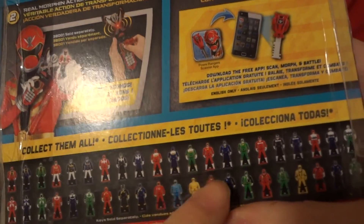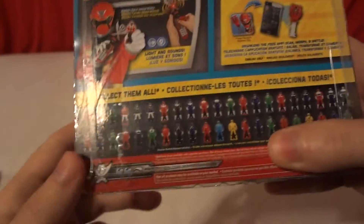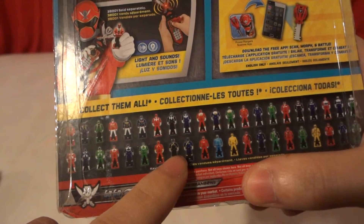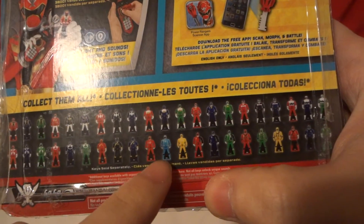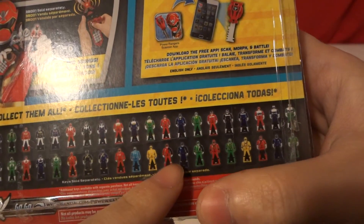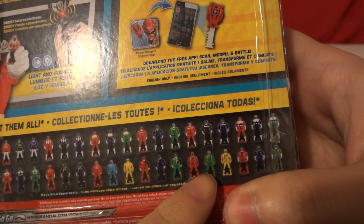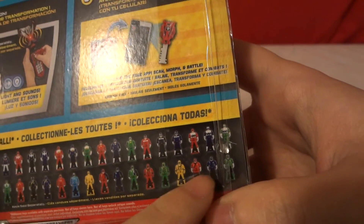Anyway, moving on - Power Rangers Zeo, Power Rangers Turbo, Power Rangers in Space, Power Rangers Lost Galaxy which is what this box is, Power Rangers Lightspeed Rescue, Power Rangers Time Force, Power Rangers Wild Force or Super Sentai Gaoranger, Power Rangers Ninja Storm or Super Sentai Hurricaneger, Power Rangers SPD which was Space Patrol Delta obviously or Super Sentai Dekaranger, Power Rangers Mystic Force or Super Sentai Magirangers, and Power Rangers Samurai or Super Sentai Shinkenger.